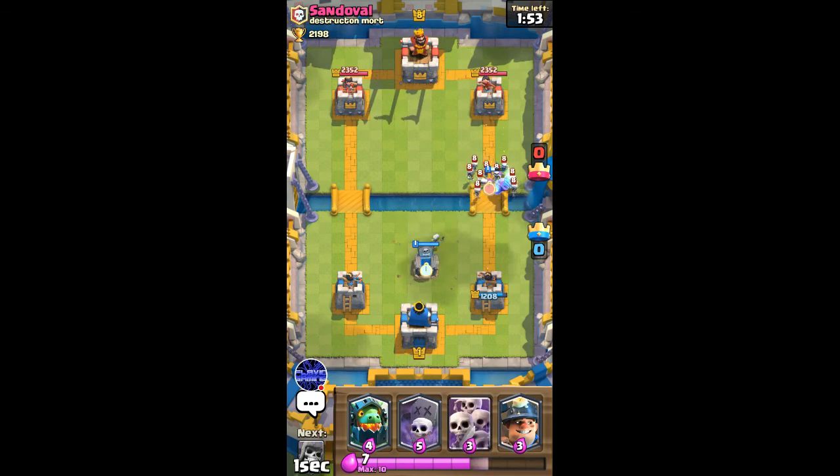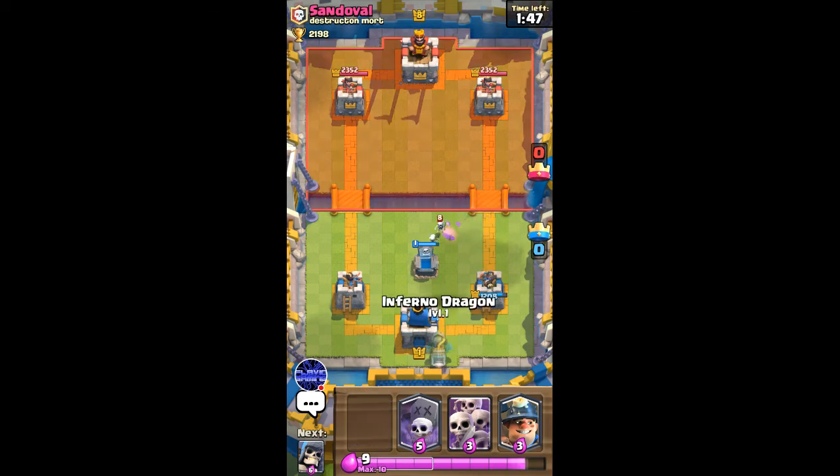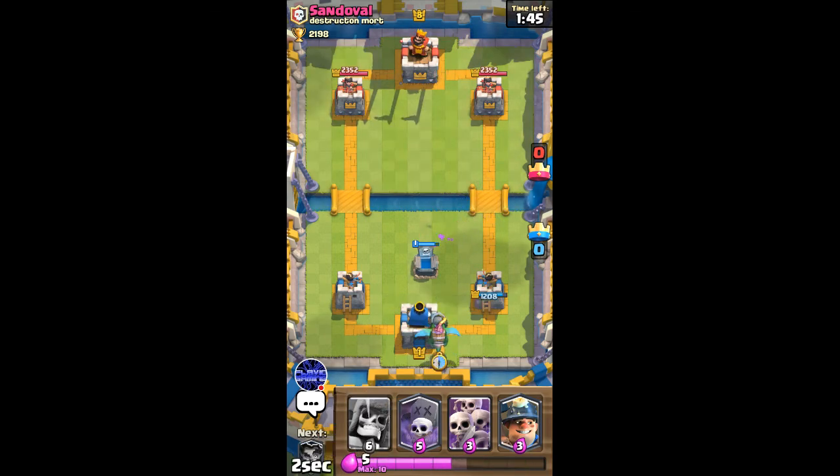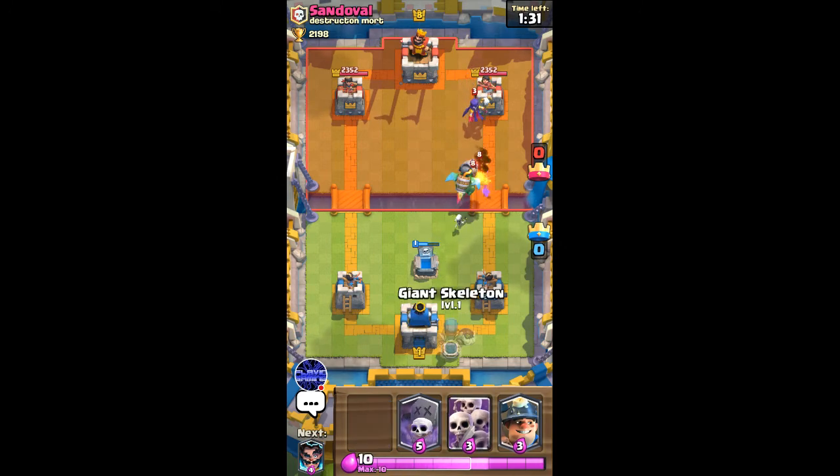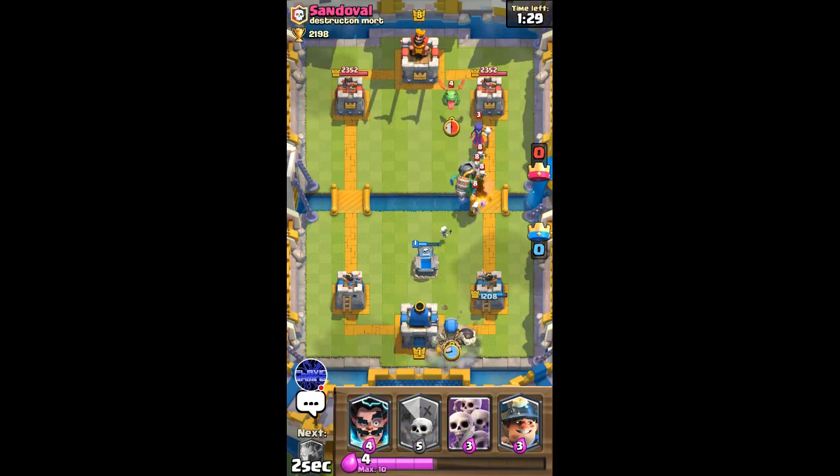I'll go inferno dragon here in the back just to wait and watch what he does. He's probably not gonna rush me with hog — if he does I have skeleton army. He's gonna use his witch to counter the inferno dragon, which is pretty effective. I'll go giant skeleton here in the back again, so the inferno dragon is definitely gonna get shut down.